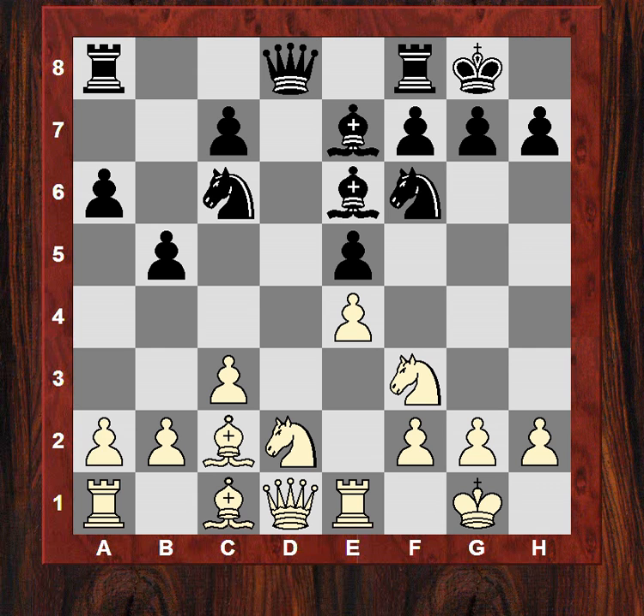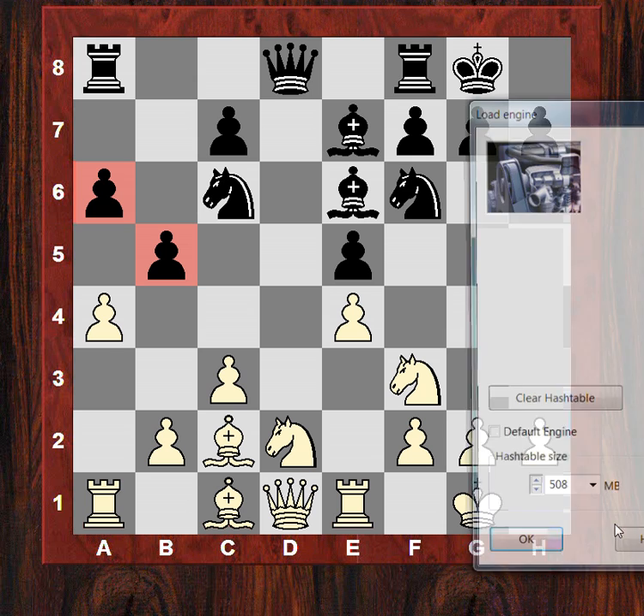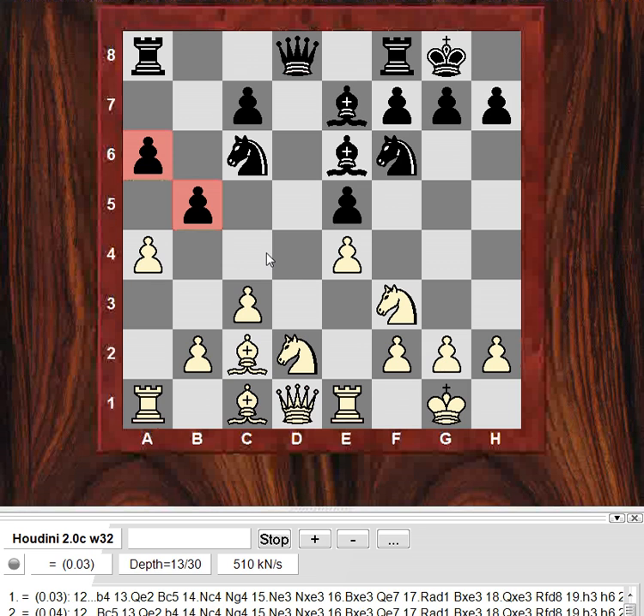Be6, a4 trying to shake this structure on the queenside, and black is tempted to loosen control of the c4 square by playing b4. I'm not sure this is the greatest move in retrospect, because it's possible that white can arrange a knight maneuver eventually with Nc4 to e3, which might be more aggressive and more tempo-gaining than the other route to d5 or f5, because it will be attacking e5.